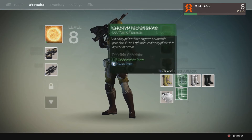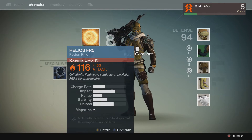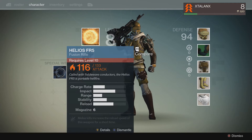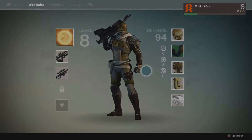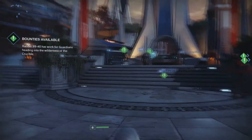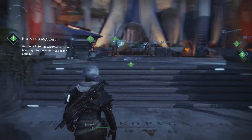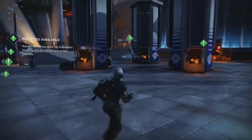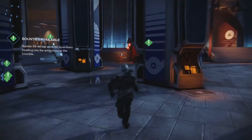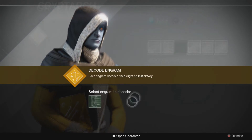So basically this guide is going to show you how to turn one of these into something usable — which I can't use yet because I'm only level 8, as you can see. So what I did is I came back to the — whatever the hell this place is, I forget, obviously you guys all know it. If you go into orbit it's just the first location — it's like home base. This is where you'll spawn. You just run over this way and this is the encryptor over here.